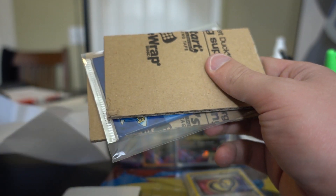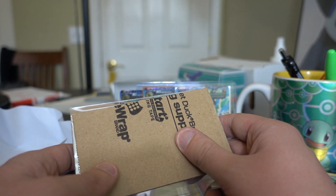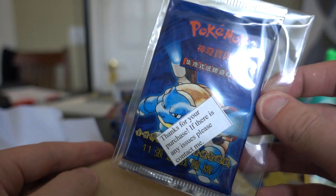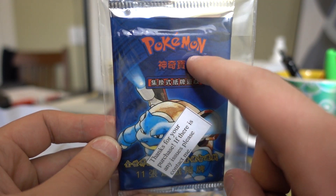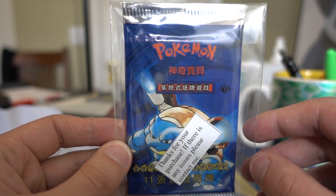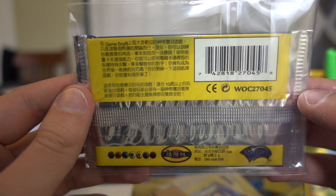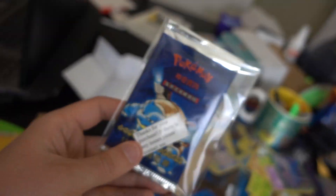Oh my gosh, oh my gosh — this is here already, I'm freaking out! This is not part of the Rayquaza deck, this is something much greater. It is a Chinese base set booster pack! The Pokémon logo is in red here, unlike our yellow. It has a lot of cultural significance, it has the first edition stamp — so this is a first edition Chinese base set booster pack. Oh my gosh, this is so awesome. Probably one of the most prized things in my possession.